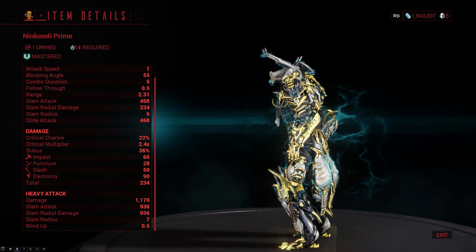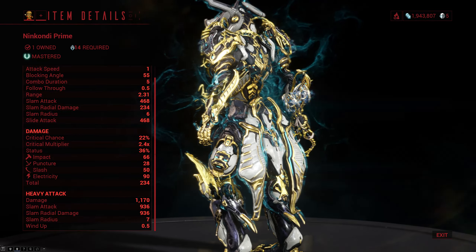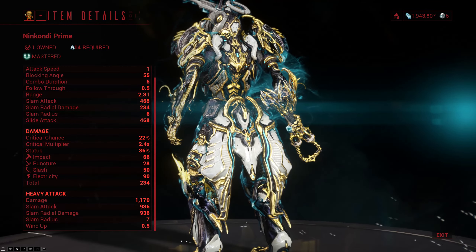The Ninkondi Prime are mastery rank 14 nunchucks and they do primarily electricity damage, but still have a decent amount of slash and impact as well.